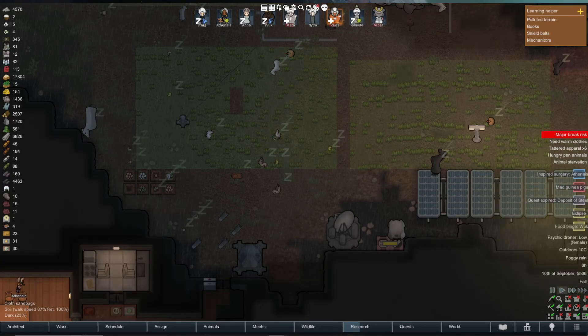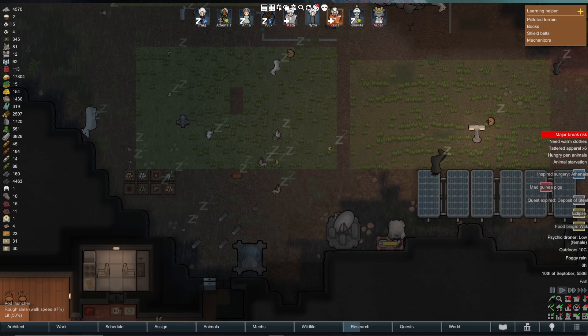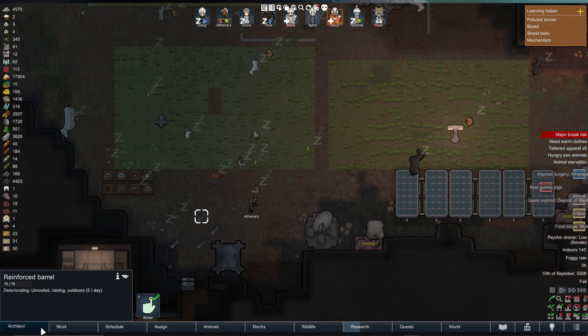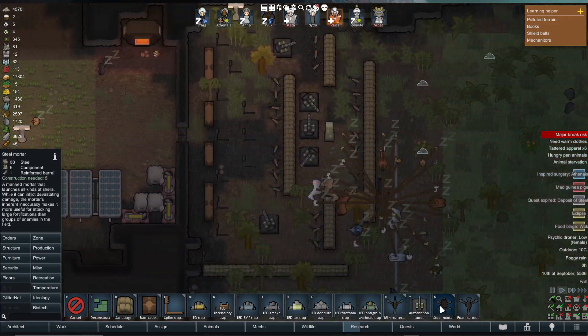I'm going to show you how to make and use mortars in RimWorld. The main component that you may struggle to get is a reinforced barrel. That is how you make your mortars.